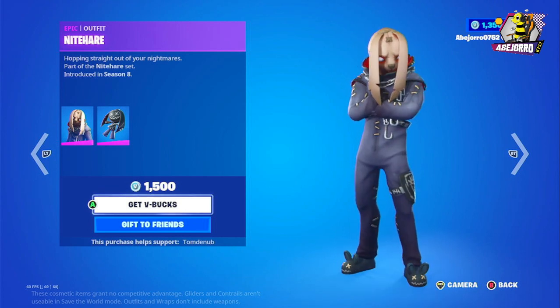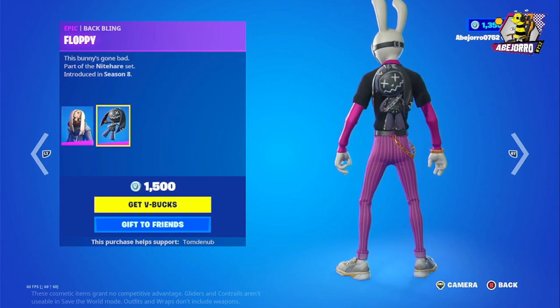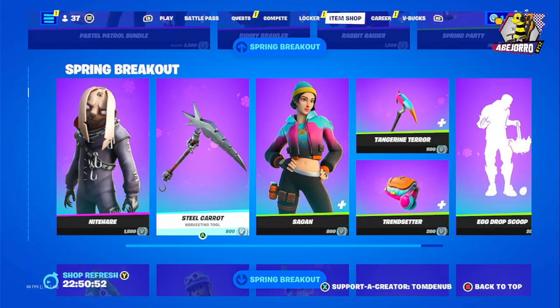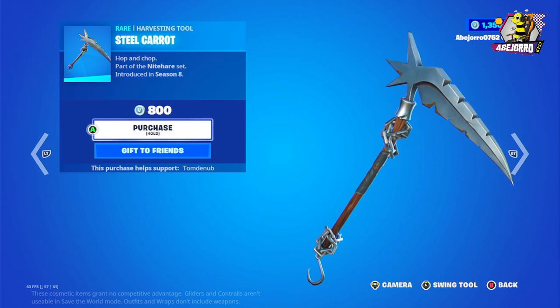Now we have the Night Hare outfit. This is the skin and this is the back bling. The price is 1,500 V-Bucks. Then we have the Steel Carrot harvesting tool — the price is 800 V-Bucks.